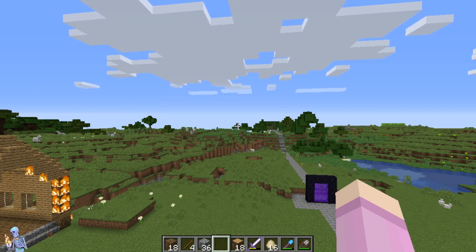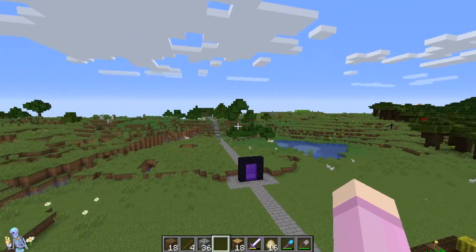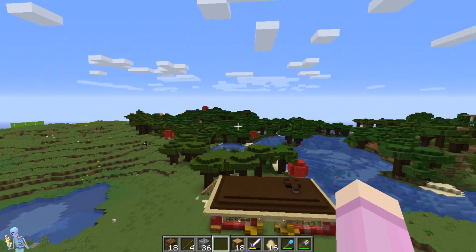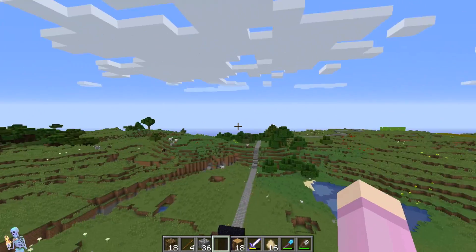Right in the middle where you spawn, there's a bunch of plains with some roofed forests around it, and there's also some oak forests and some birch forests if you go just around a little bit. And through each direction is another different biome.